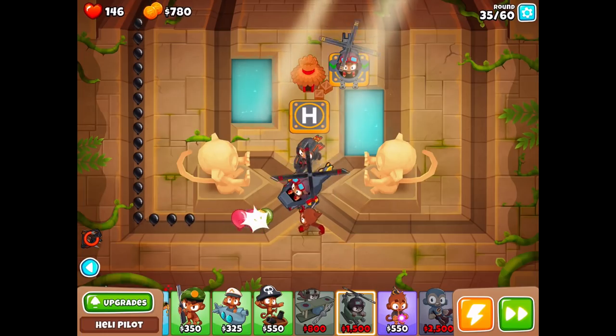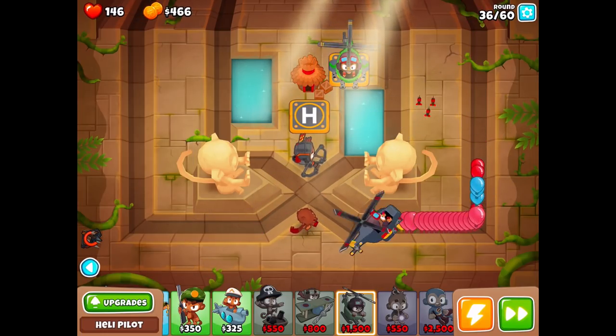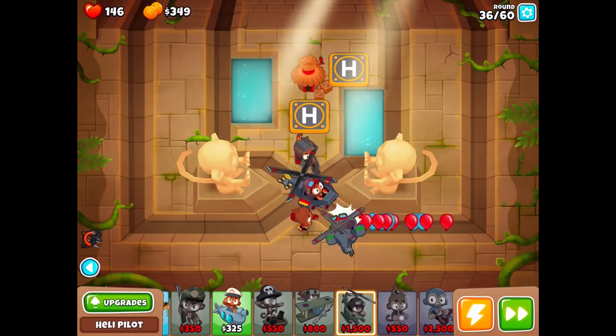Almost there — 450, almost there. Ready? Pursuit — got it! Go get him, soldier. You got him. So we got a couple of rounds to earn up 4,000. I don't know if that's going to work out, but if we can get 5,500 total we can get the 4,000 — actually 6,000 total. Let's get the 4,500 here and 1,500 there.